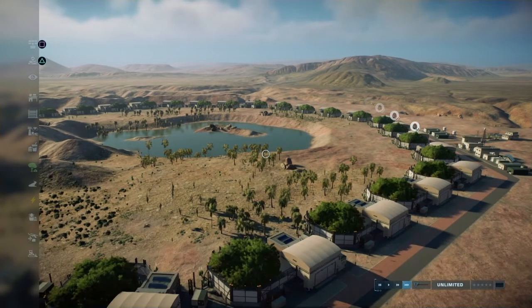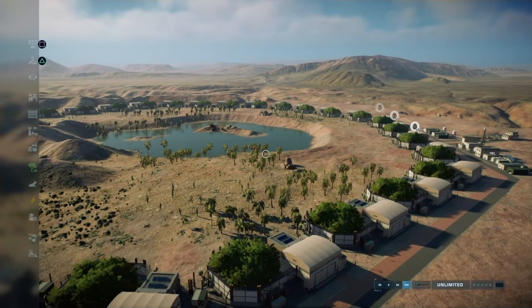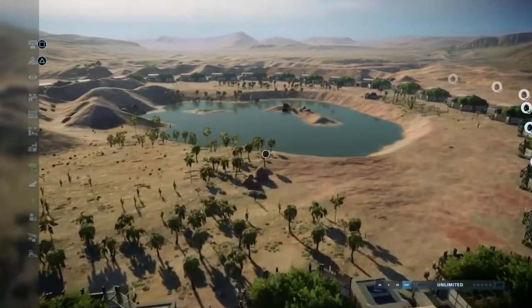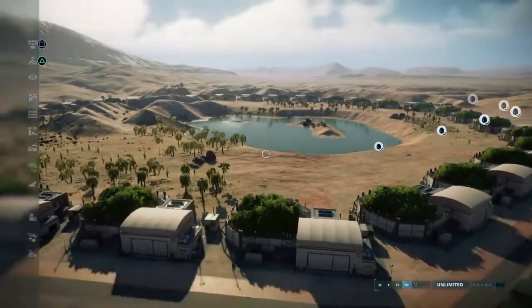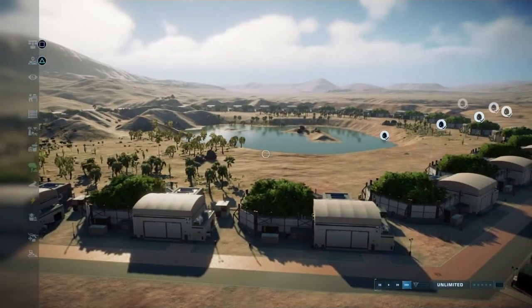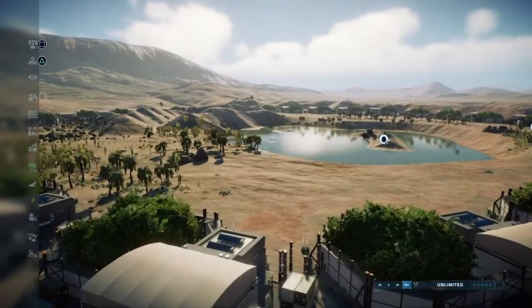We've all played Canada loads of times, the winter environment. We've all played tropical loads of times in the first game. But desert, we haven't really done much of. This is the Arizona desert — it looks nothing like the winter or tropical maps. It just looks empty, barren, and dry.